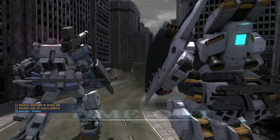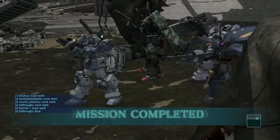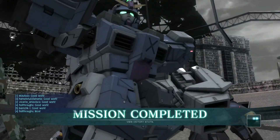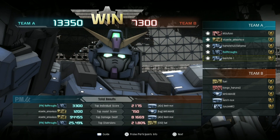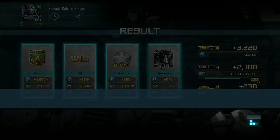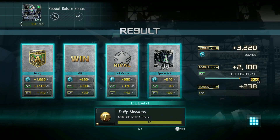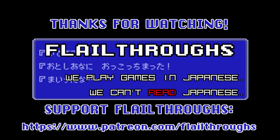That is the round — we won it, and I think I did fairly well. I know I did good damage. I got out-damaged by the Isaac, but nothing wrong with that. 3,300 points and a 25% diversion — also not bad. 6 and 2, 88k damage — yeah, I'll take that. That's gonna do it for today's Gundam Battle Operation 2. We'll be back soon with more. Till next time, everybody take care and have fun. Later!